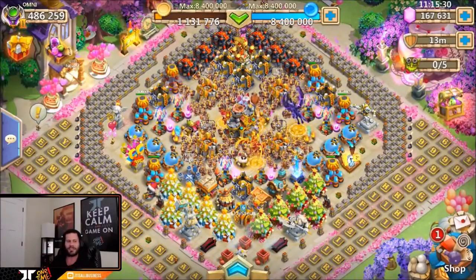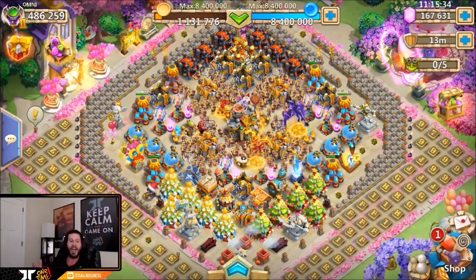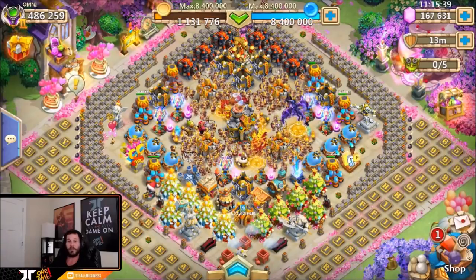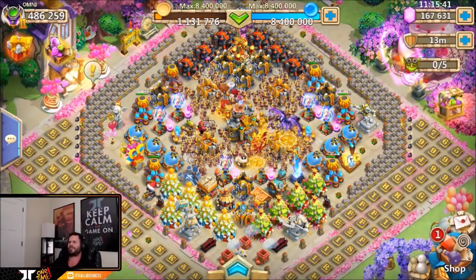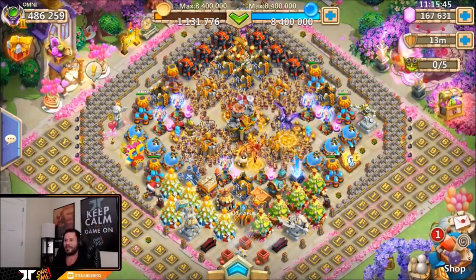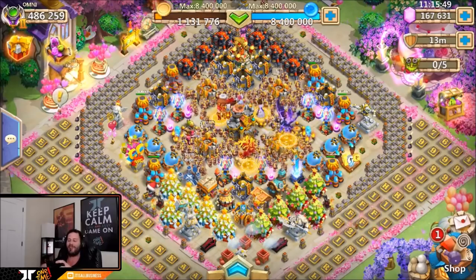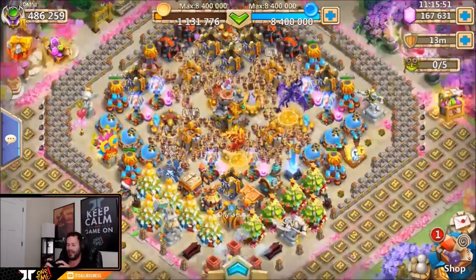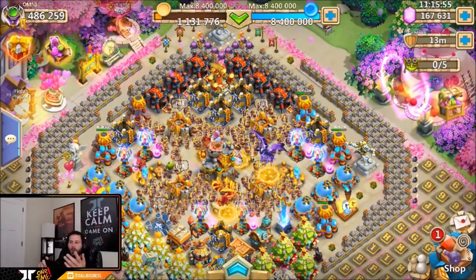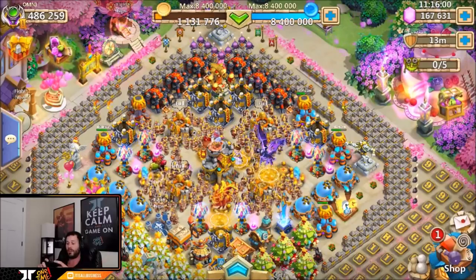Anytime there's a top player's account like this we have to take a look. It's not only fun to see how he goes about things, what talents he puts on heroes, what augmenting talents he puts on all his heroes, but also just what it takes to get 486,000 might. One thing we know is he doesn't have any blue or green heroes. I'm going to do an altar rundown and I'm going to make a separate video.